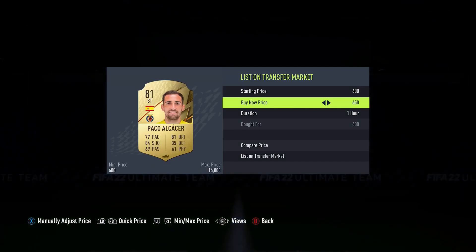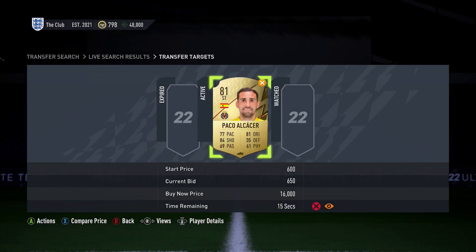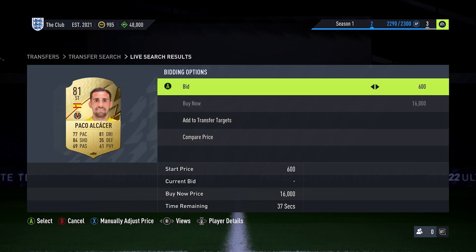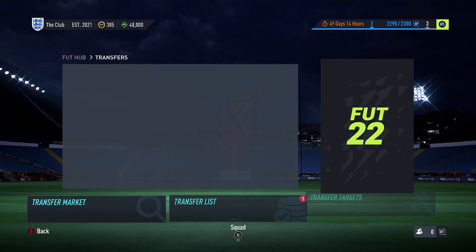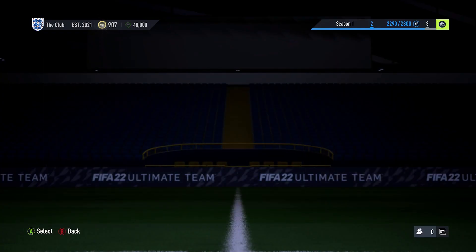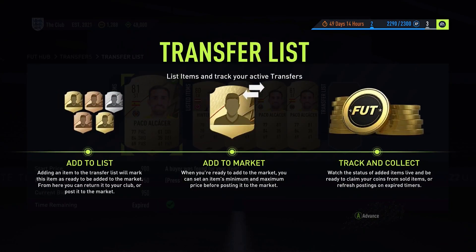The players that I use for this video are Paco Alcacer, Lucas Vazquez, Alex Romero, Perrin, and Maz Raoui. Now obviously you can try to use these players if you really want to, but as they've been shown in this video, they might have a bit more attention. This is why I'm showing you exactly how you can find players for yourself. For all of these players, I was able to make a good profit and do it quickly without putting a crazy amount of coins in.